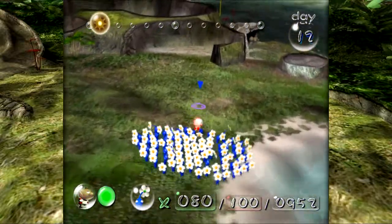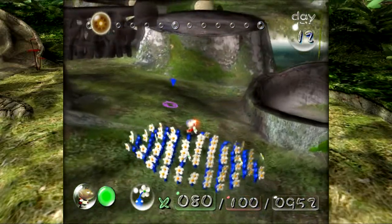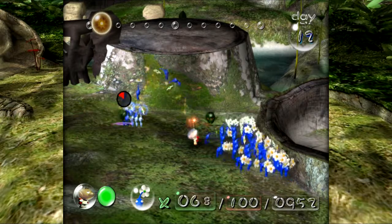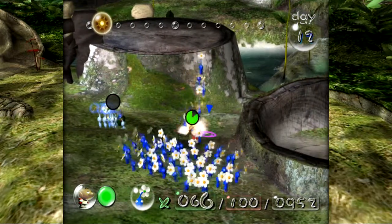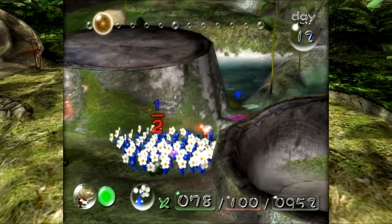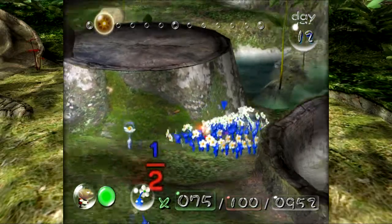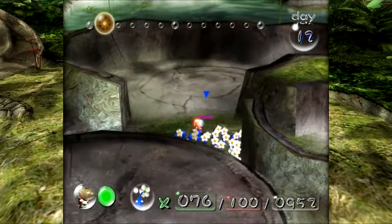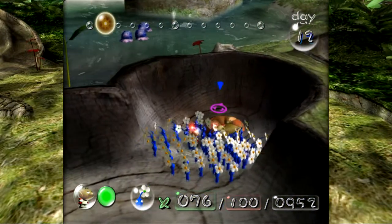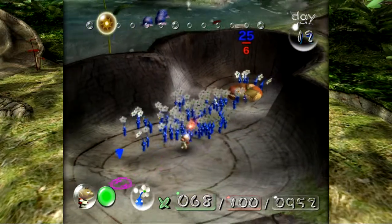So the first thing we're going to want to do is probably come over here. Luckily, we don't actually need to break that gate. Something that I was surprised by is that the Pikmin will actually take that pilot cushion through this little gap here. We've already interacted with the pilot's cushion, so we should be good.